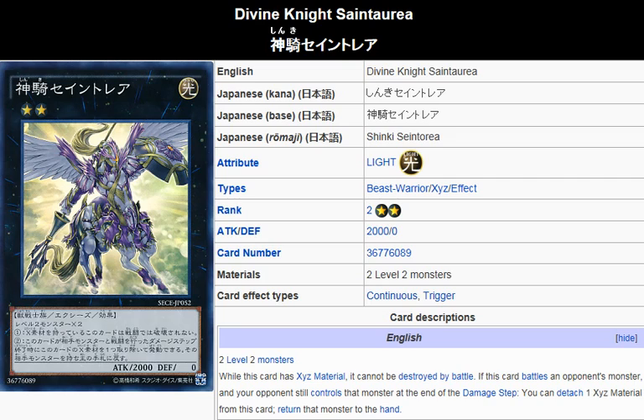On top of that, if your opponent has a monster that can't be destroyed by battle and its attack is lower than Divine Knight Centuria's, after you attack it and it remains on the field, you can bounce it back to the hand. That's something right there. Not to mention you'll be able to use Rank Up Magic Astro Force to get another Xyz monster out on top of this one, so it won't hurt you too much.